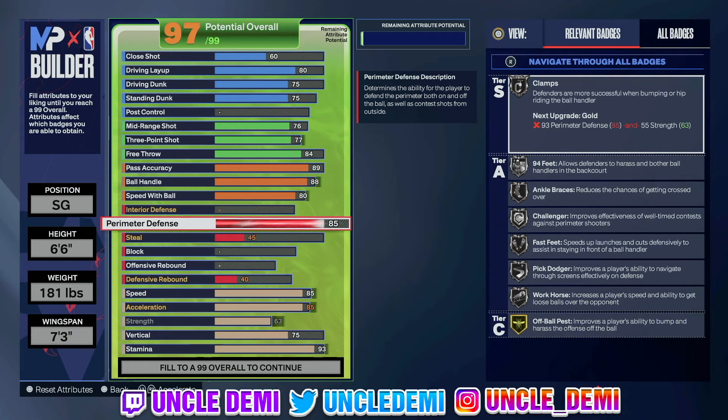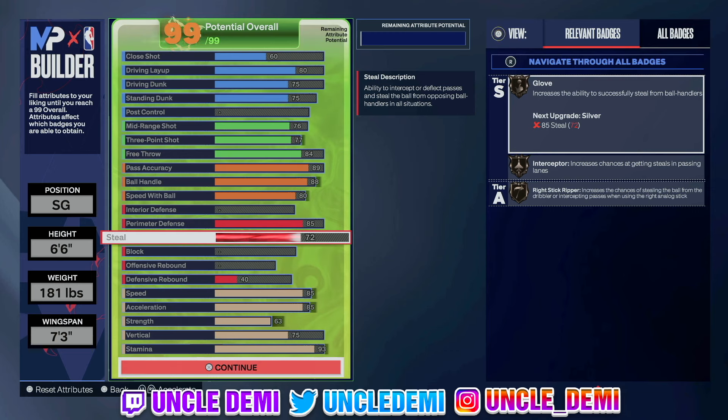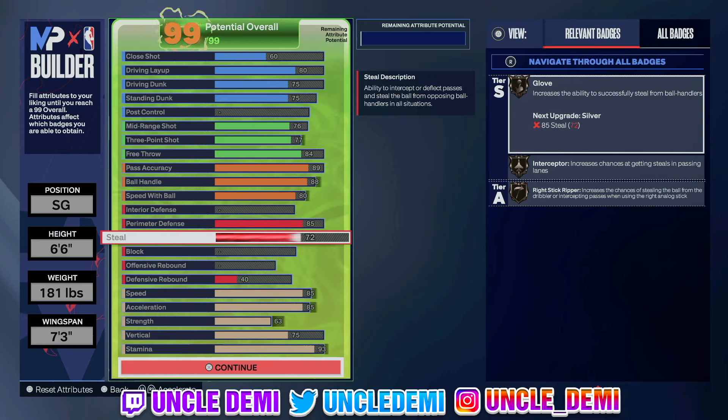Perimeter defense we're going all the way to 85. Now you get Silver Clamps, 94 Feet, Ankle Braces, Challenger, Fast Feet, Pick Dodger, and Workhorse all on silver — that's gonna be really good. Then we top it off with 72 on steal, which gives us Glove, Interceptor, and Right Stick Ripper all on bronze. So at the end of the day, we're looking at a really, really strong build all the way around — good physicals, good defense, good playmaking, above-average shooting, and really, really good finishing.